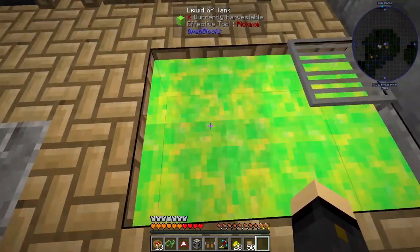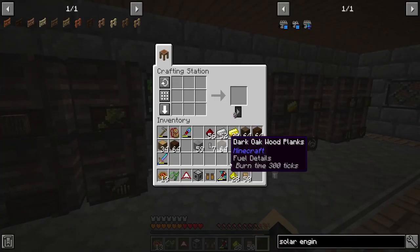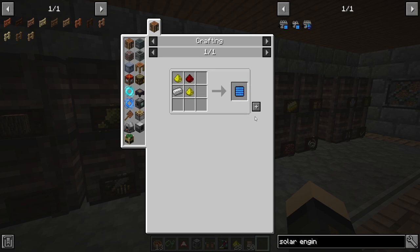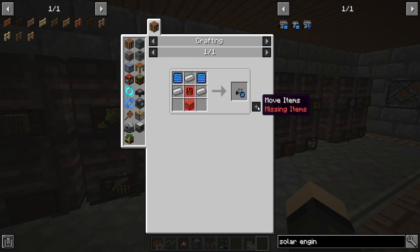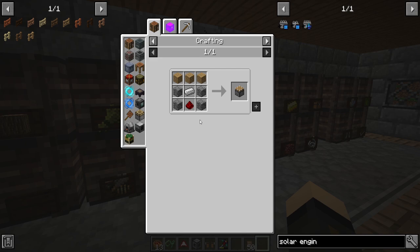This is why I have the XP tank — I can store my XP in here so I didn't lose any of it. I did get some glowstone when I went back in, only a little bit, but that means we can make a solar-powered engine. That's pretty cool.